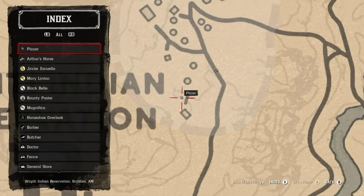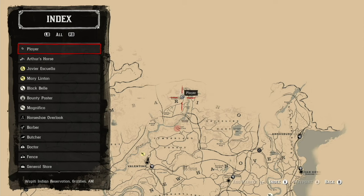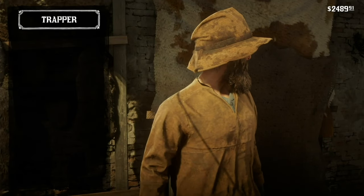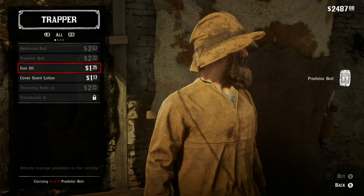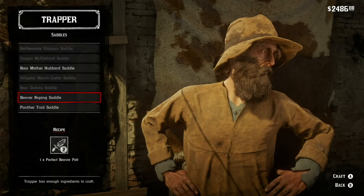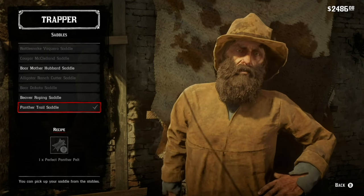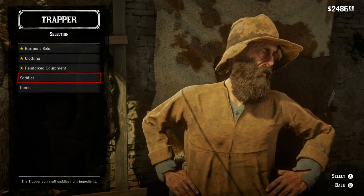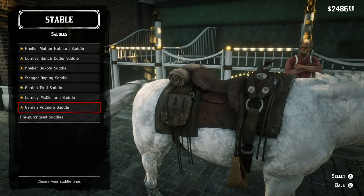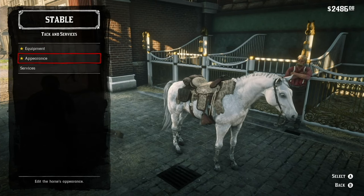Now you might want to go hunt and get a perfect panther hide, because then you can craft the Panther Trail saddle. This is without a doubt the best saddle — it gives your horse the best bonuses compared to any other saddle. Get it done. And with the white Arabian horse, it is awesome.